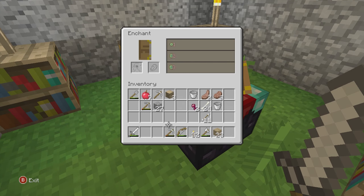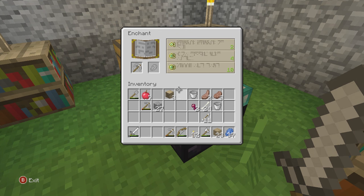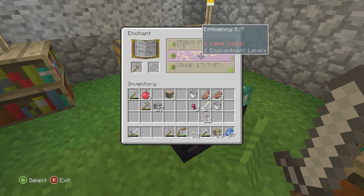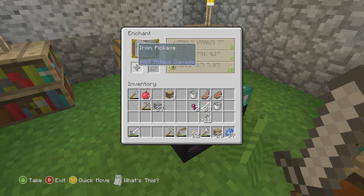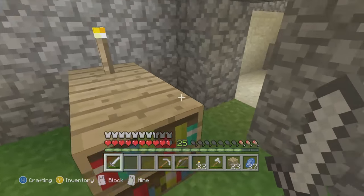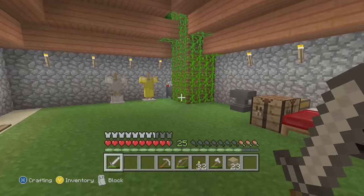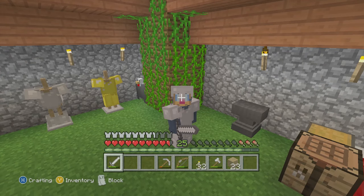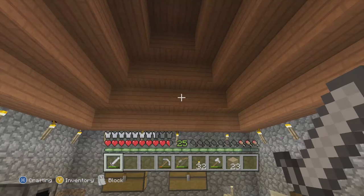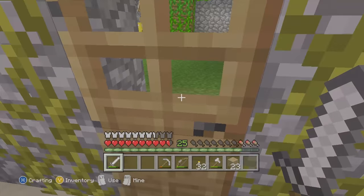Let me take some lapis. My iron pickaxe — Efficiency. I don't know, I'm kind of doubting it. Let's do it next time. So let's put back the lapis. It would be nice to get the framework done for the house, right? Let's do that. It's getting dark, let's go back to sleep.